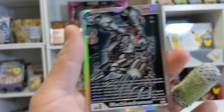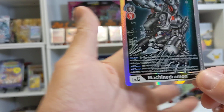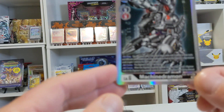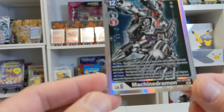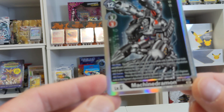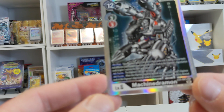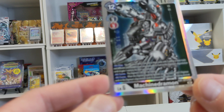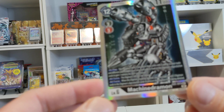In the second pack, we find the Machinedramon — the Secret Rare! This is what I was talking about. You may place up to five red or black cards with Cyborg in their traits and different card numbers from your hand or trash into this Digimon's Digivolution cards to gain one memory for each card placed.